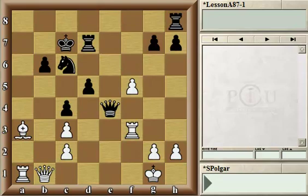In this position, we're having a complete material balance. However, it is rather obvious that the Black King is in a definitely delicate position without normal defense around the King. That's all nice and beautiful, but the question is how to make progress.